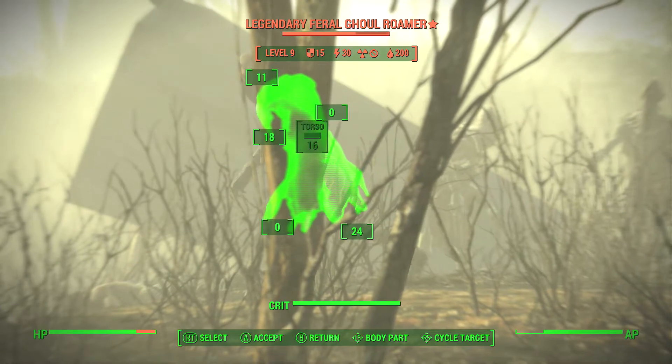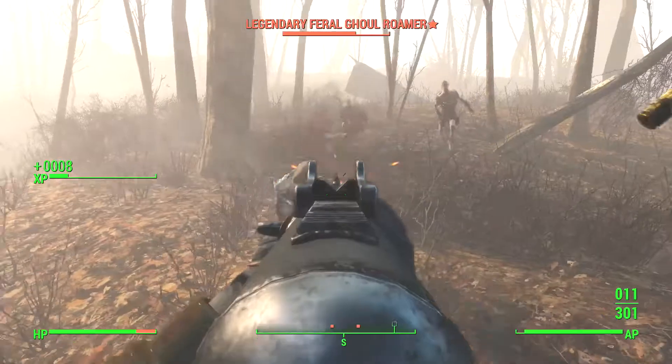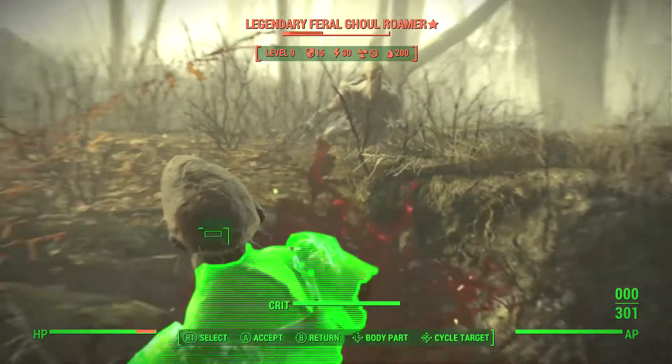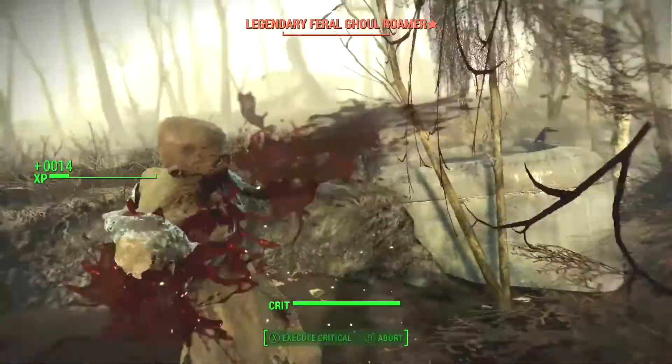Right now I'm at Walden Pond, and right after you come out of the drainage pipe and go to the right, there is a legendary Feral Ghoul Roamer. These guys normally drop special weapons, so I'm going to kill him and see what he's got.